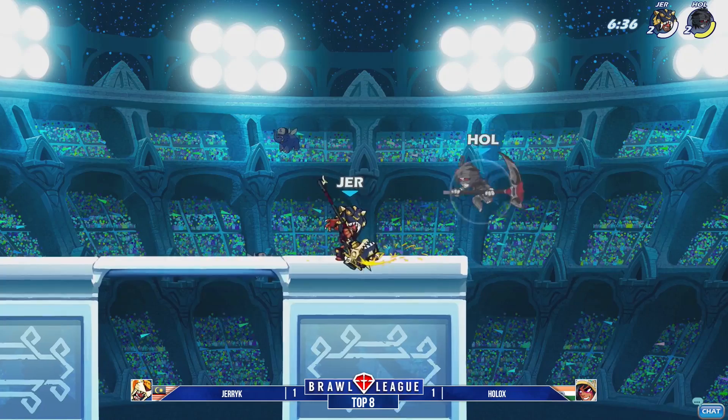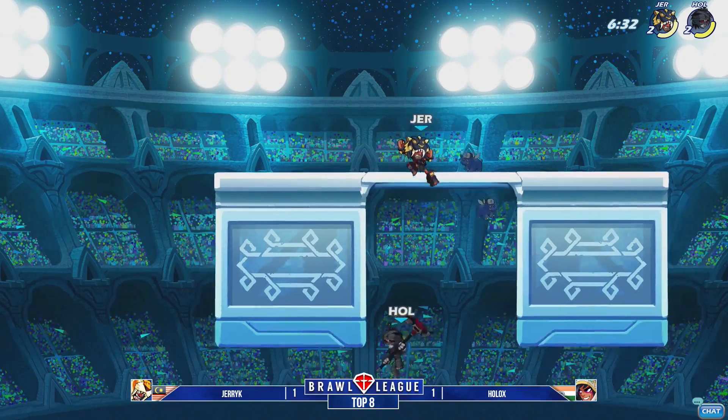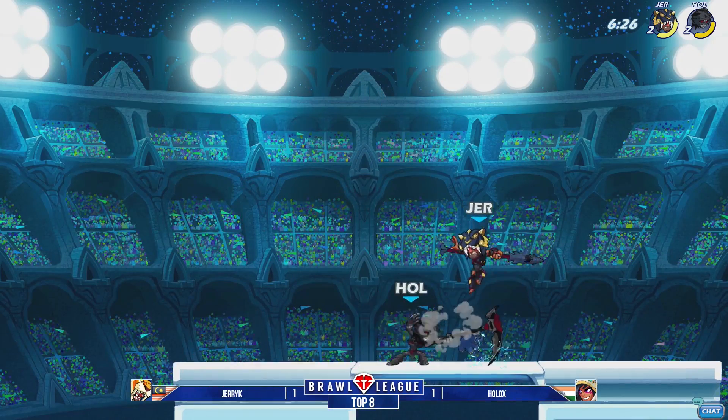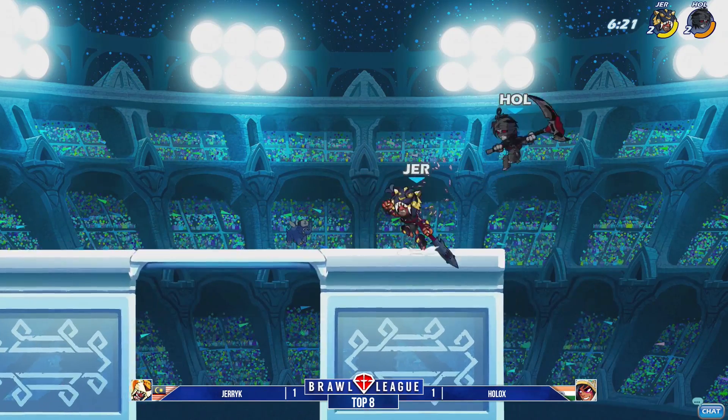Jerry Kay on that left wall, hanging around. Goes in for the weapon pickup, has that hammer — very scary weapon in his hands. Goes to the weapon throw but the spot dodge from Holix is going to leave Jerry Kay unarmed. Picks up the spear, goes into that side light. Chase dodges into that recovery. Holix moving in, goes to the signature. Nice down air from Holix.